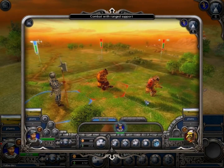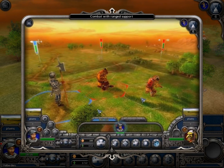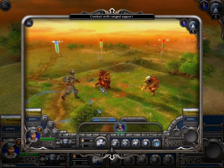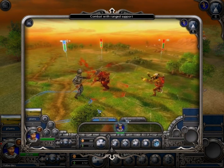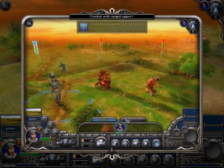If a melee attack is launched against the orcs, the shooters standing on the adjacent cell will cover them by range. Archers can support a friendly unit only once per move. An ability to offer ranged support is shown by an arrow icon on the unit's banner. A strong unit covered by archers is a very efficient combat team. This is a good way to arrange your defenses.